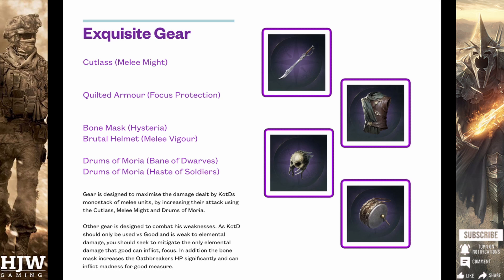For chest piece we want to use the Quilted Armor with Focus Protection. The reason for this is the primary unit — the Oathbreaker — is weak to elemental damage, so the Quilted Armor with Focus Protection can stop you getting hit hard by Sauron or, more importantly, Galadriel or Gandalf the White on the good side.